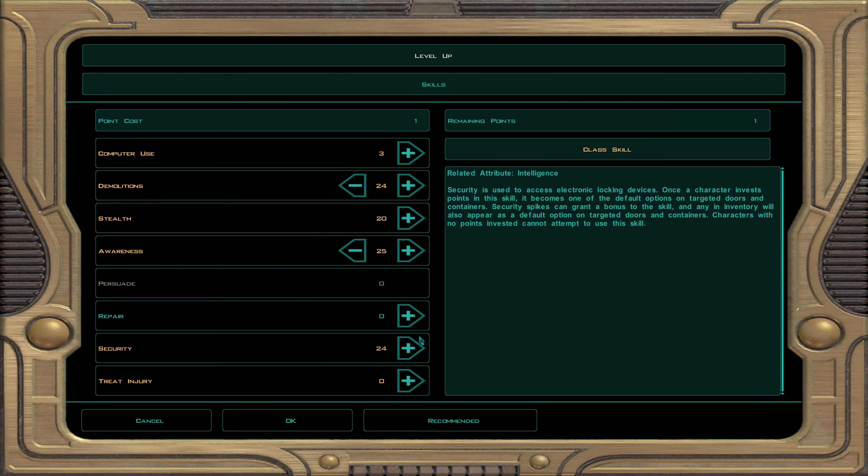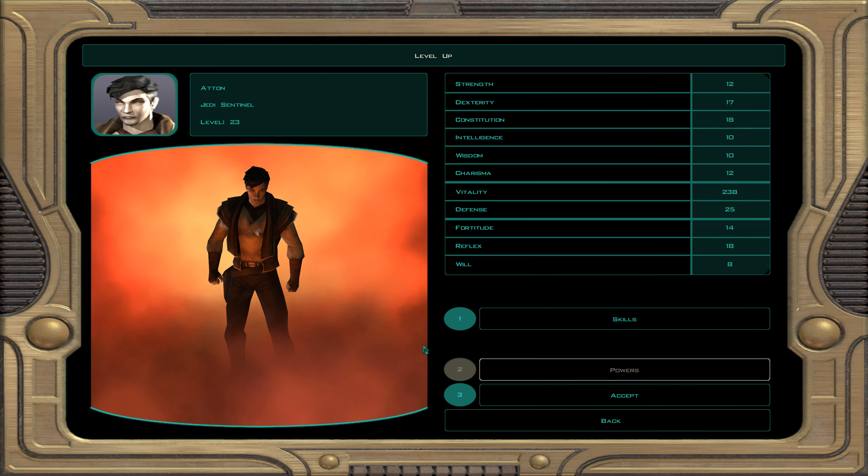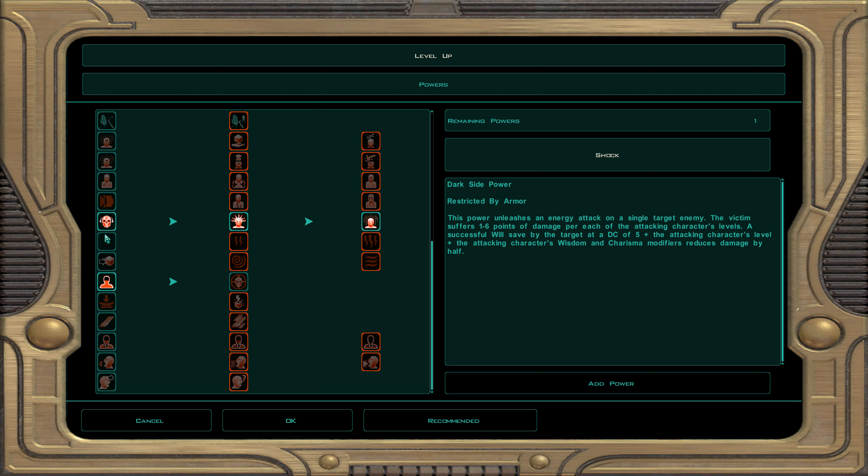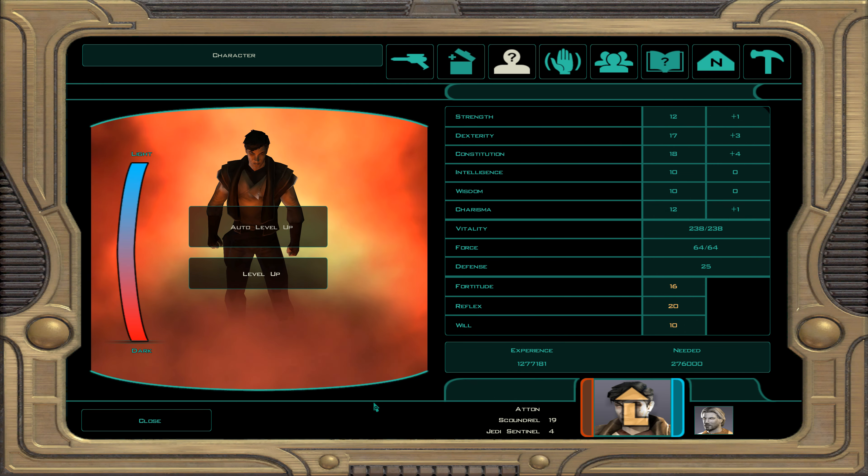At character level 23, dark Jedi sentinel 4: skills are demolition, awareness, and security. We get a force power every level. We take shock — single target, 1 to 6 points of damage per character level, but can be resisted with will saves.